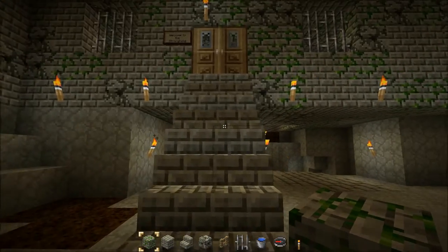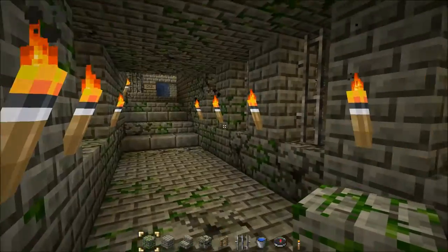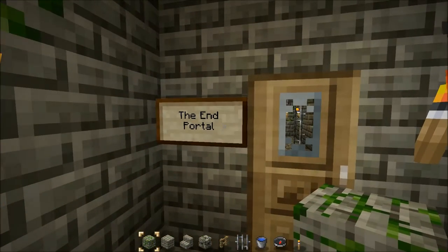I quickly discovered that the stronghold could basically be divided into five areas: an end portal section, which is where we are now; a central keep; a wing that originally had a bunch of jail cells that I converted into bedrooms; and then two lower levels. You'll notice that everything has a sign. If you decide you want to restore a stronghold, the first thing you'll notice is how quickly you get lost. I highly recommend making about 20 signs — and you're going to make 20 or 30 more — carrying them with you and labeling everything. Even if you eventually change the labels, it will make it much easier to figure out where you are.